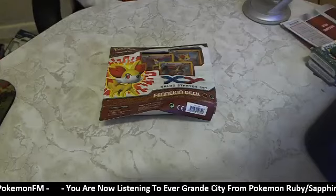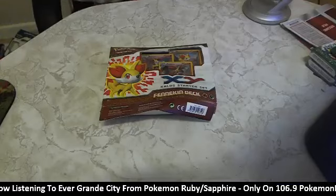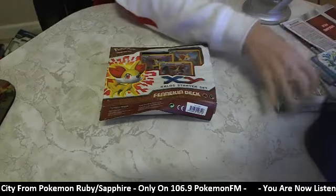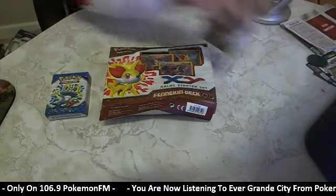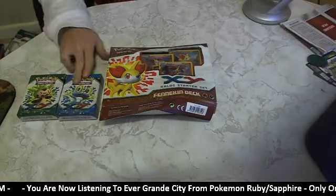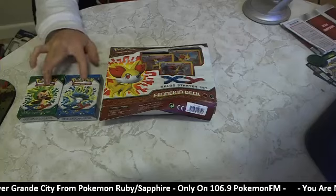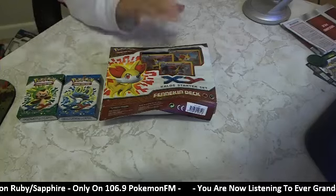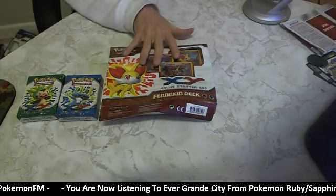What is up awesome people and welcome back to my Pokemon trading card game card opening series. In the last two episodes we've opened up the Froakie deck. We've had a water-steel deck and a grass-fairy deck, which leads us now to probably my favorite combination and my favorite evolution line and starter Pokemon from sixth generation.